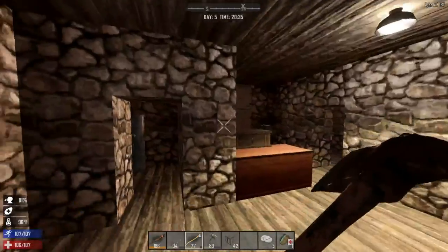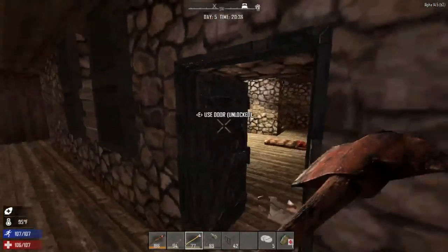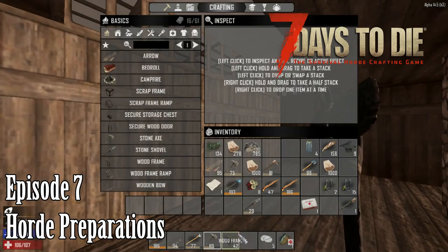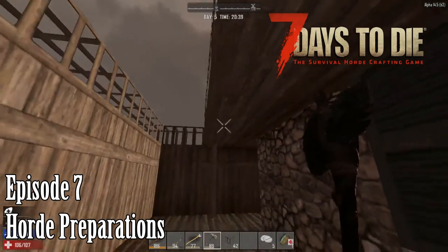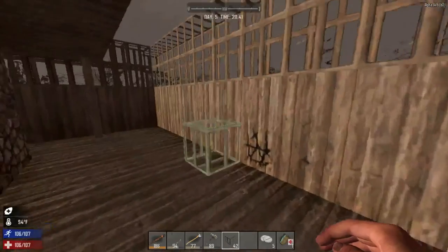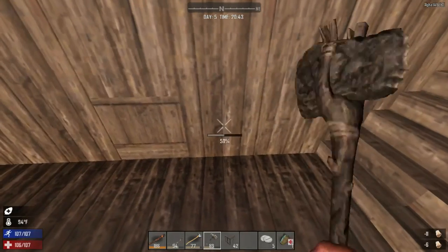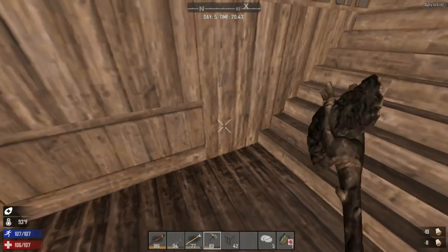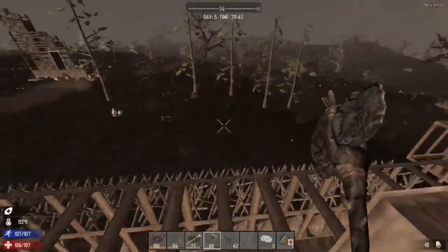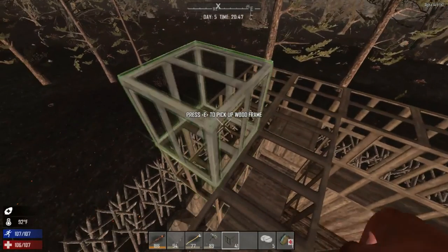Welcome back to another day of Charlotte War's adventure in Seven Days to Die. Today I'm going to continue repairing and upgrading our place - we need to repair this wall and definitely upgrade this aspect of it. We'll have to upgrade everything at some point, so basically on day six we're going to go on a looting run.